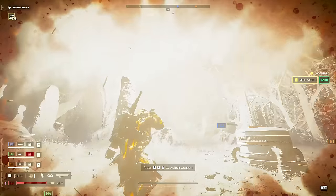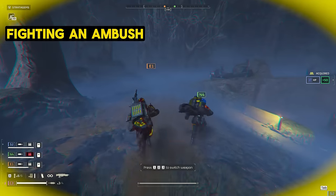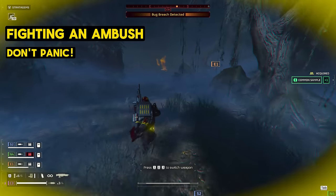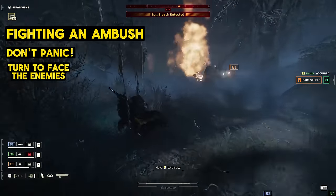The most important implication to focus on is how to deal with wandering patrols during a bug breach. Since breaches last so long, we'll be dealing with this situation pretty frequently. Having these chitinous freaks wander in on you while you're focused on a breach can be deadly. So to avoid it, we're going to treat it like an ambush — and when you're caught in an ambush, the worst thing you can do is panic and try to run away. Instead, we're going to turn into the ambush and fight our way through it.